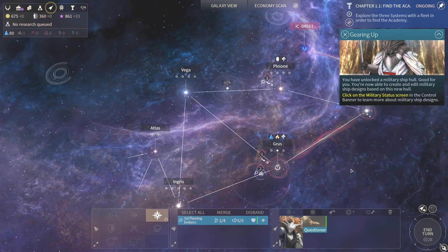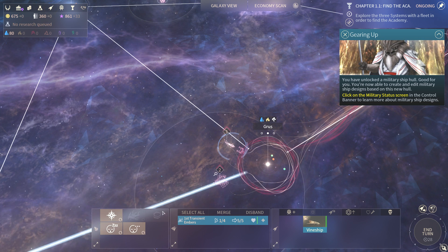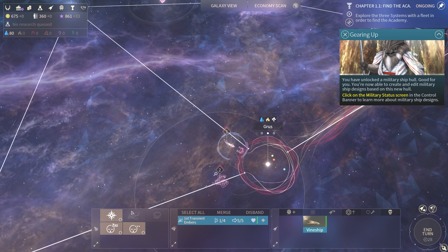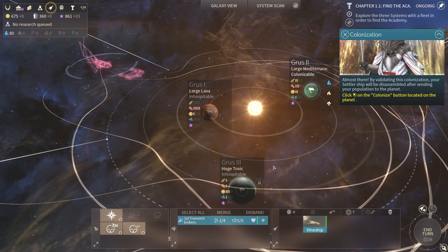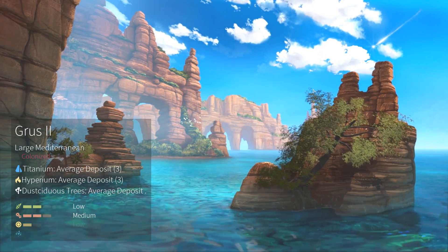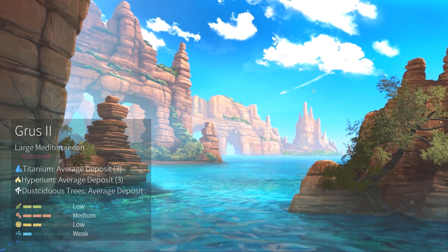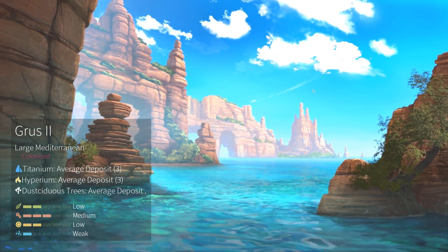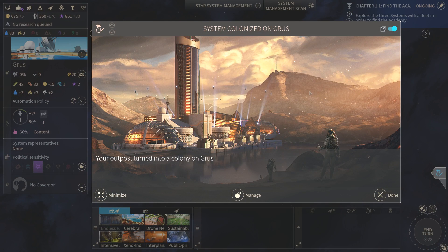Now we should be able to colonize — let's see. Three on titanium, three on harperium — that's a pretty good deposit. Unless they changed that from before, that's a much better deposit than I usually found in early access.